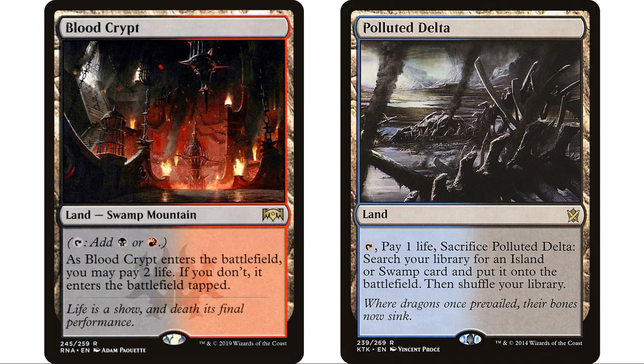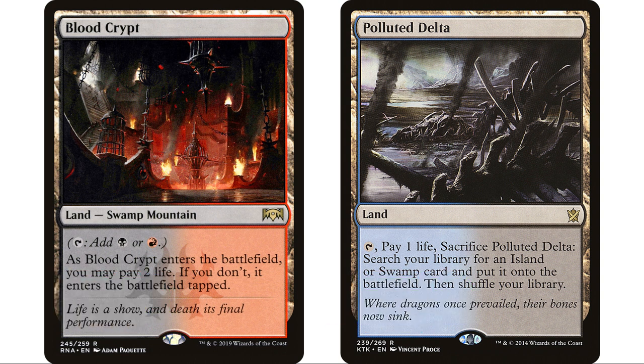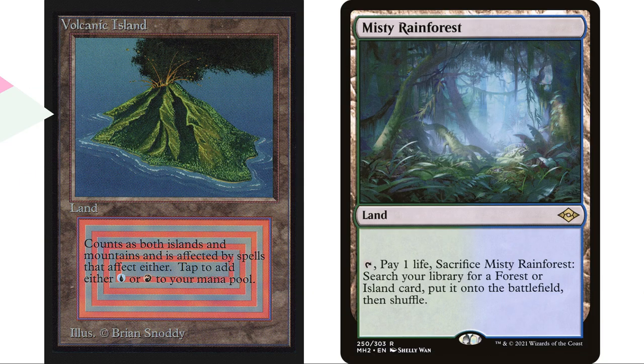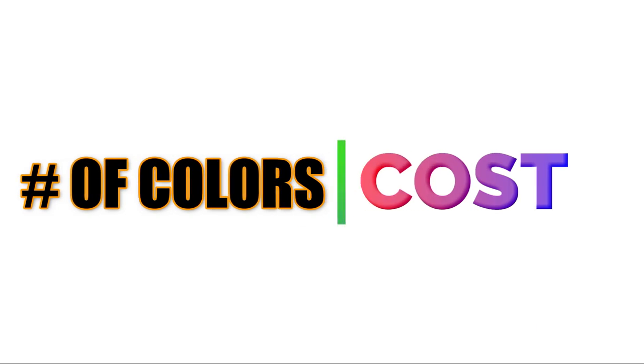The mana base is a million times worse in terms of cost. It's going to be really expensive to put all those dual lands, shock lands, and fetch lands in your deck. Those lands are really expensive for a reason — everybody wants to play them. The more colors you play, the more you're going to need them. You can make a five-color deck with only basic lands — I've seen people do it — but if you want your deck to be easier to cast, you'll want those expensive lands and fetch lands, which brings the cost way up. It is way cheaper to play mono or two-color decks than four or five color decks.